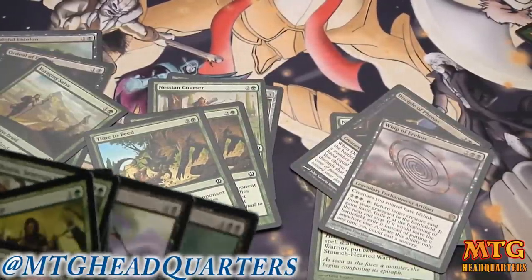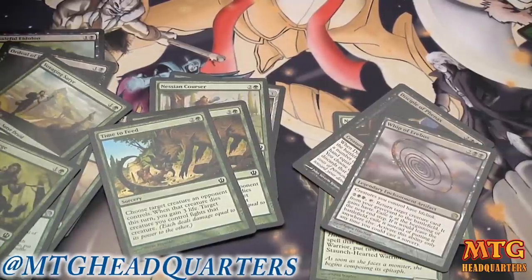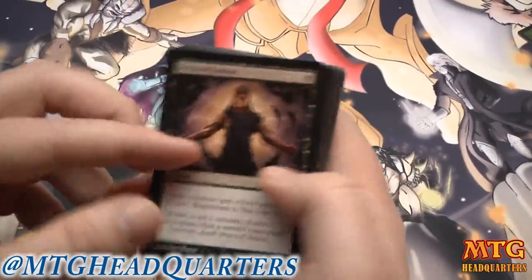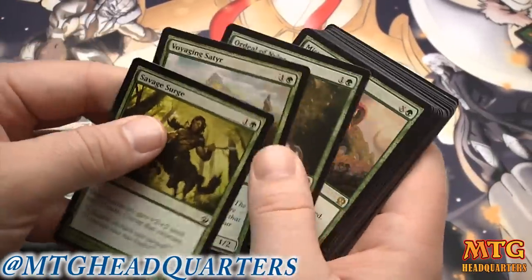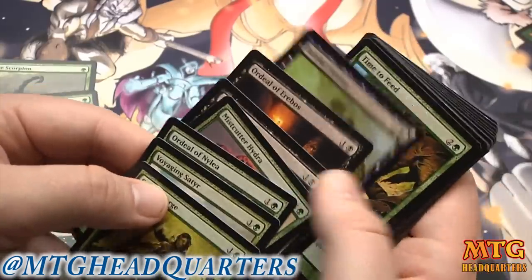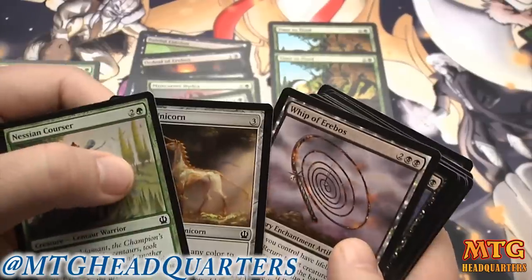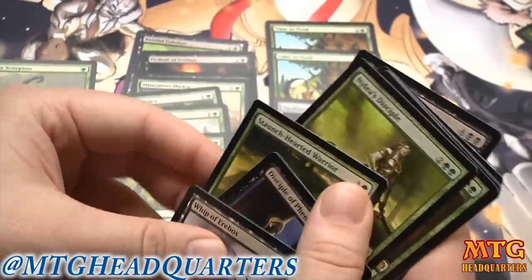We have a couple four drops including Whip of Erebos which is excellent, and our five and six drop slots are well stocked. One drops: Boon of Erebos, two Sedge Scorpions. Two drops: Savage Surge, Voyaging Satyr, Order of Nylea, Mistcutter Hydra for sorting purposes, Scourge Mark, Ordeal of Erebos, Baleful Eidolon. Three drops: two Time to Feeds, Nessian Courser or the fixing. Four drops: Whip of Erebos, Disciple of Phenax, Staunch-Hearted Warrior, Nylea's Disciple.